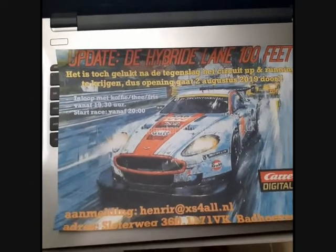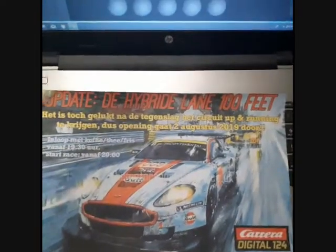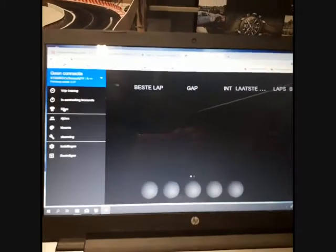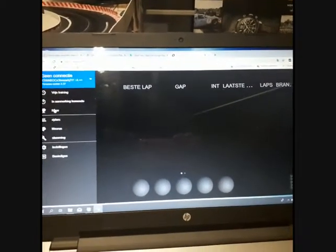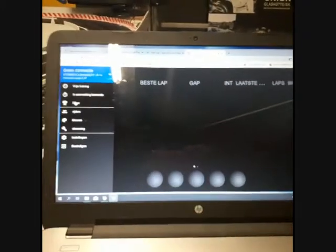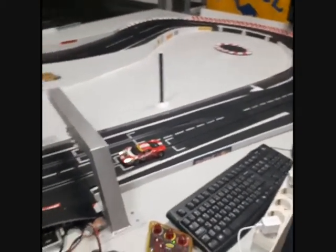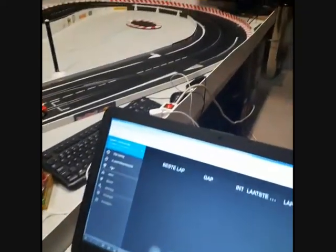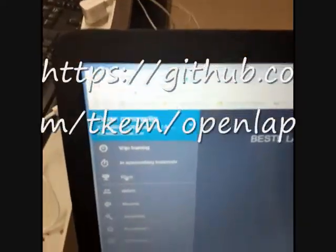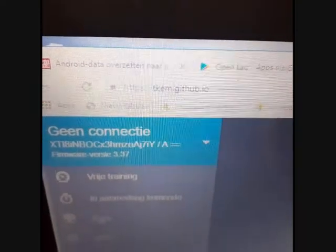Hi Slotscar friends, I have a new update from the hybrid lane 100 feet. Just last week I discussed the OpenLab — it's an app on your tablet — and I found there is another version of it. It's new, it's a web-based internet version. I just want to tune in what URL it is. Here you see it. It's a beta version and I don't know exactly what to think about it because it's a beta version.